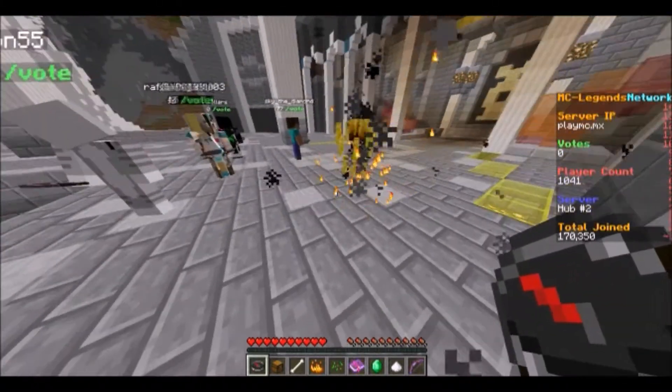I forgot about the whatchamacallit. Sand — and there's some bedrock down there, so don't fall. Every time we spawn, if we break it we break it. So we'll do that and then that. Actually, let's do something else — block that off and have a bucket of water in here just in case. Make a pickaxe.